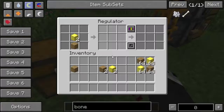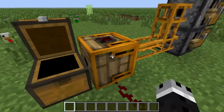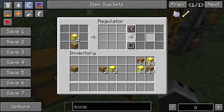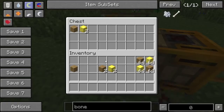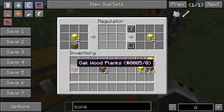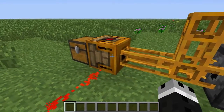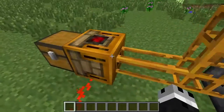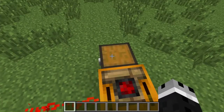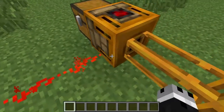However, it has a whole other functionality that uses this last inventory here. This last inventory will detect the inventory that it's attached to, if it is attached. So basically, if this is in a pipeline, this is going to do nothing. However, if it's directly attached to a chest like it is now, you'll see if I put two gold blocks and a piece of wood in here, the regulator goes ahead and shuts down — which means it will no longer put items into this chest. This red dot will come on and it will go ahead and send out a redstone signal.